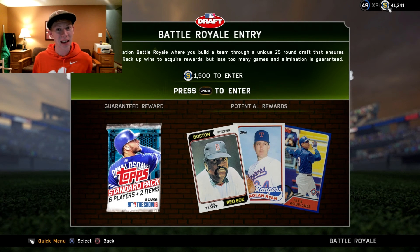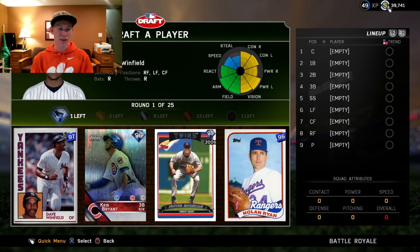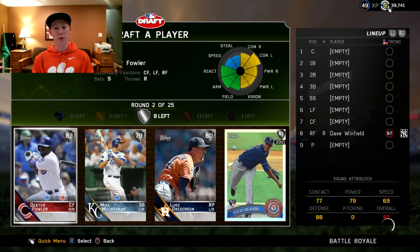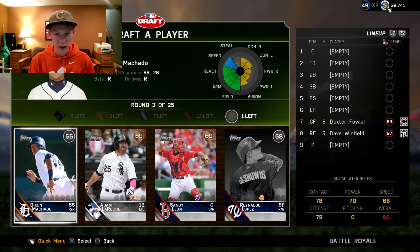Hopefully you guys enjoyed the face cam, and hopefully it all works and everything, so let's just jump right into it. We're going to go pretty quickly in this, but we're taking the highest overall, and in this first round it is going to be Dave Winfield right there. That's a good outfield card. I don't even know if I've used him at all this year. Next is Dexter Fowler, so at least we're getting some good cards we can use.